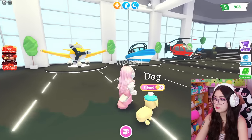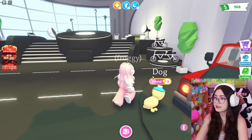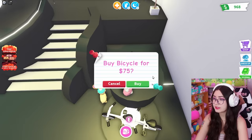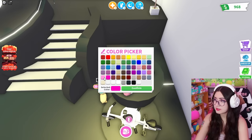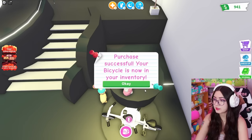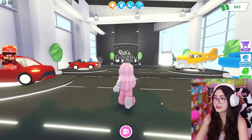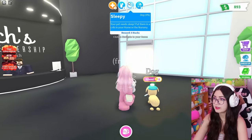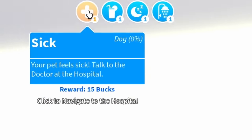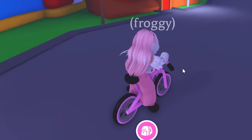I kind of want to get a vehicle. I don't know how affordable these are going to be. I think this bike over here is going to be our cheapest option. Oh, only $75! That's not bad. I think this is a good investment. We can pick the color - obviously pink, we're going to go pastel pink. Oh my goodness, I hope this makes us so much faster. I can't use it inside. Let's go outside. My dog has so many things wrong with it right now - you're thirsty, you're sleepy, you're dirty, you're sick. It never ends. Oh my goodness, we're fast! We're speeding. This is kind of hard to control.